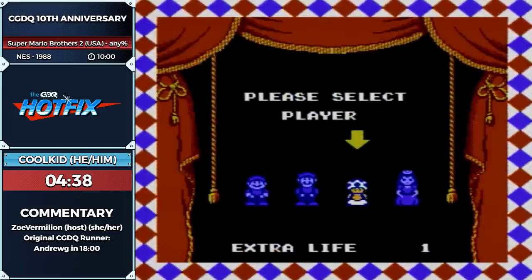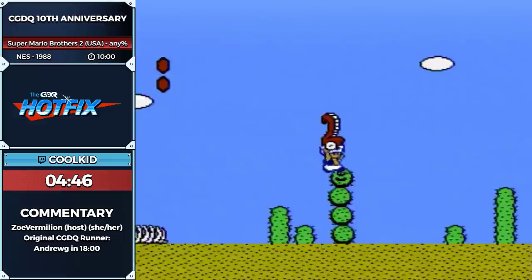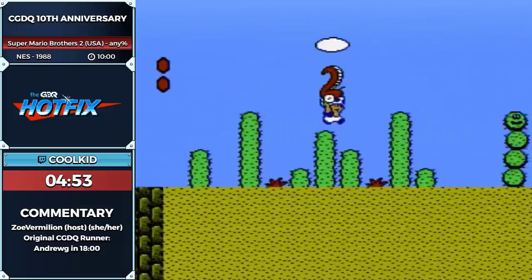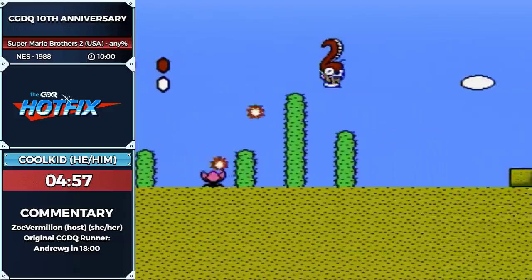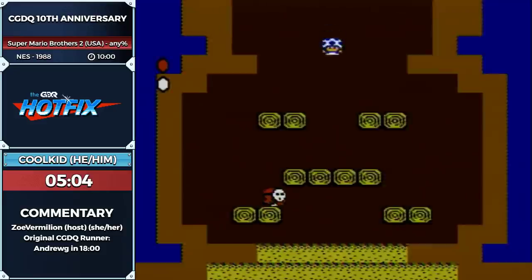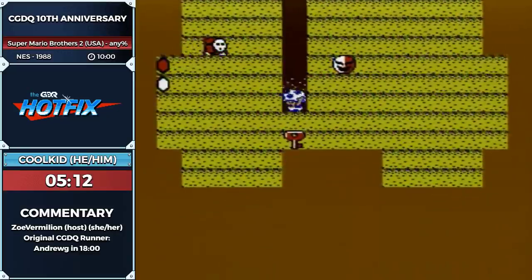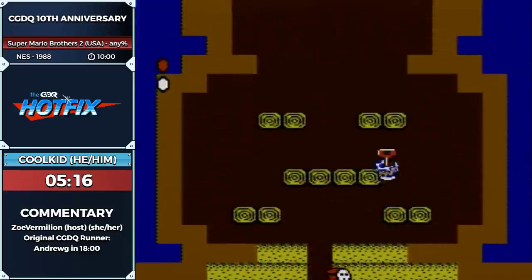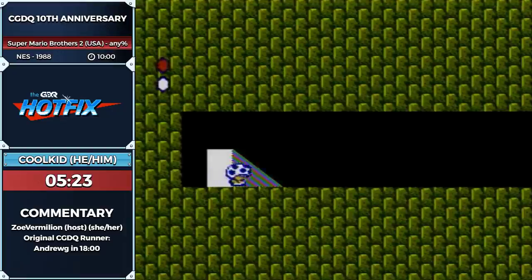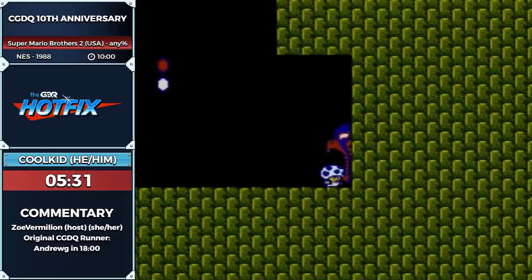So I just warped from 4-2 to 6-1. Here's where the game gets pretty tough. This 6-1 features a lot of tight jumps. It's possible to do this section without stopping at all. I'm doing a specific route here to manipulate the Shy Guy movement, and by standing in the very corner, I'm able to pick up the key without digging into the sand tile. Now this Birdo fight — she's pretty scary. Played it pretty safe there. Made it through.